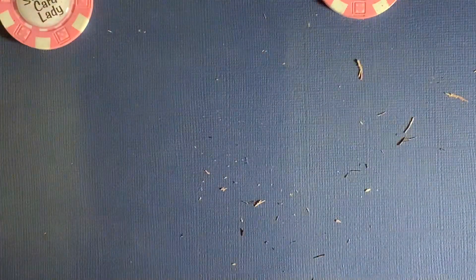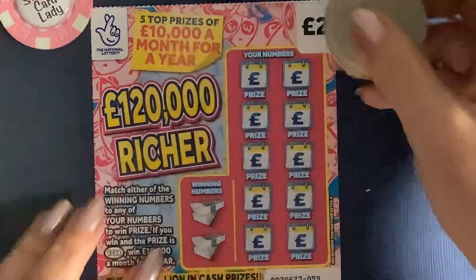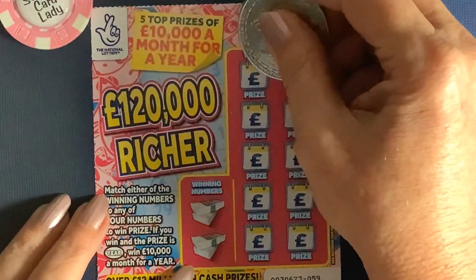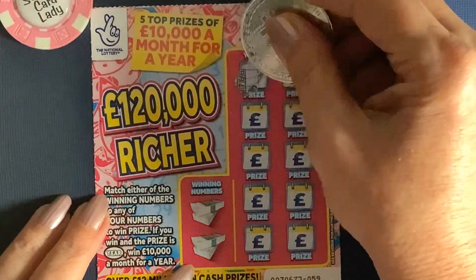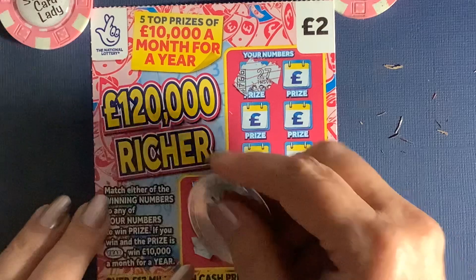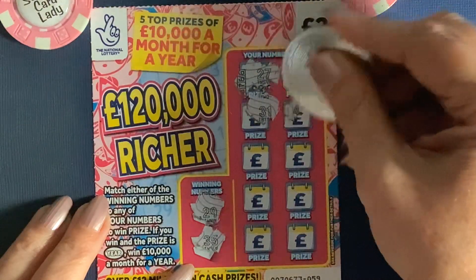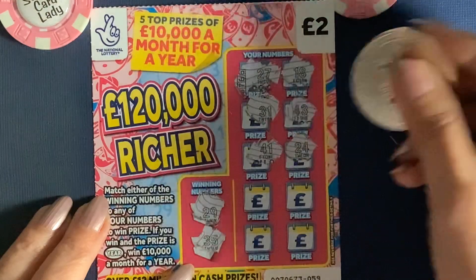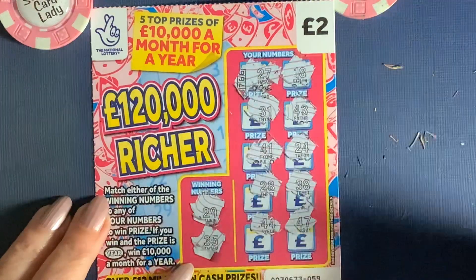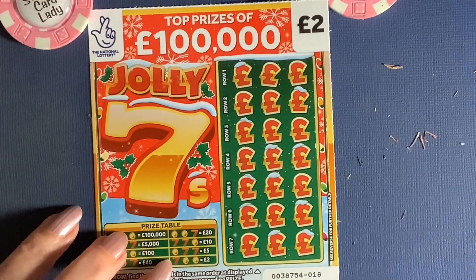120K Richer — just find the winning numbers and you win a prize. If I find two years, or if the prize is a year, I win 10,000 a month for a year. We've got 29, 35, 27, 18, 31, 43, 41, 24, 28, 38, 44, 47 — nope.